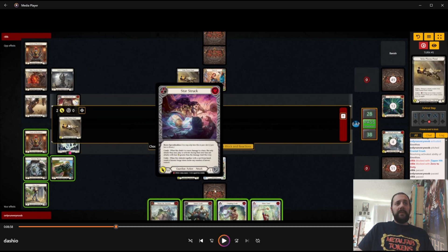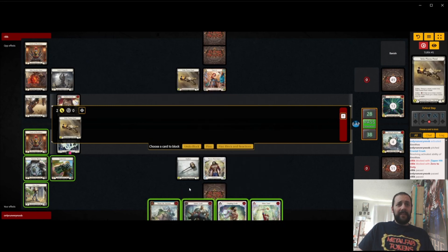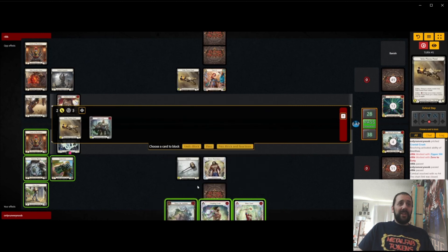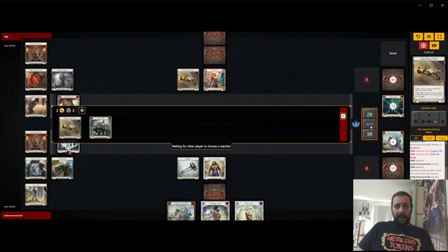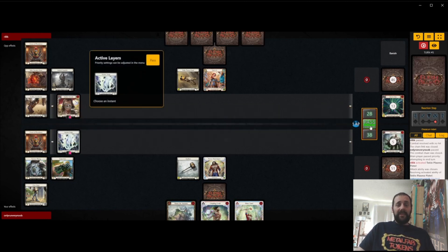I almost like just blocking with Spinal and then throwing Crippling Crush off the two blues, hoping we draw into attacks that we can stack under our Rouse, because obviously Rouse next to the Showtime doesn't really help activate it on second cycle if we get there. So yeah, I think that'll be my final answer — block with Spinal and then just throw Crippling.